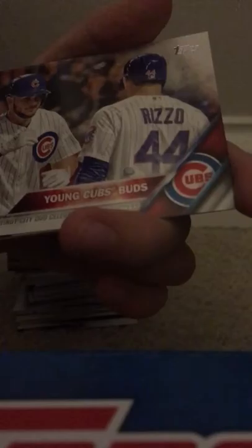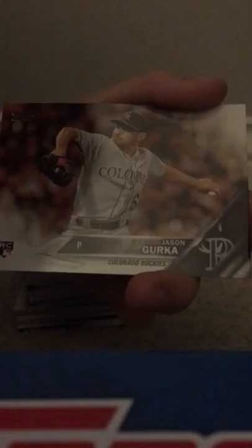Carlos Gonzalez, Tyson Ross, Young. Young Cubs Buds — we got Chris Bryant, Anthony Rizzo. We got Ash Concer, oh another rookie. We got Chris Reed, and then another rookie — back-to-back rookies. Camera's not focusing. This is Jason Gray. So we got three team cards so far and we're about to get a fourth one. I think we literally just grabbed the sideways card chunk.